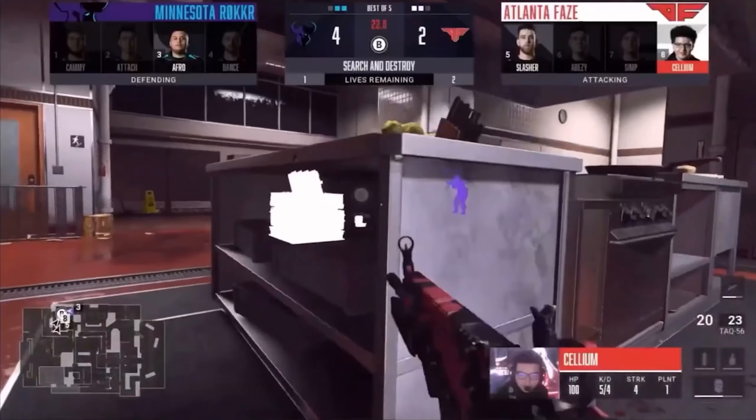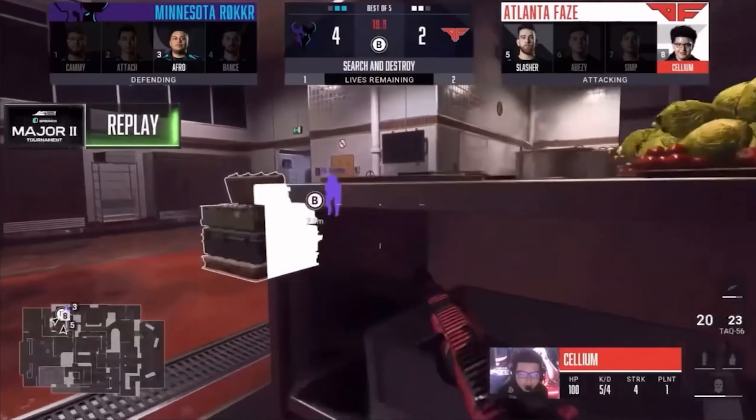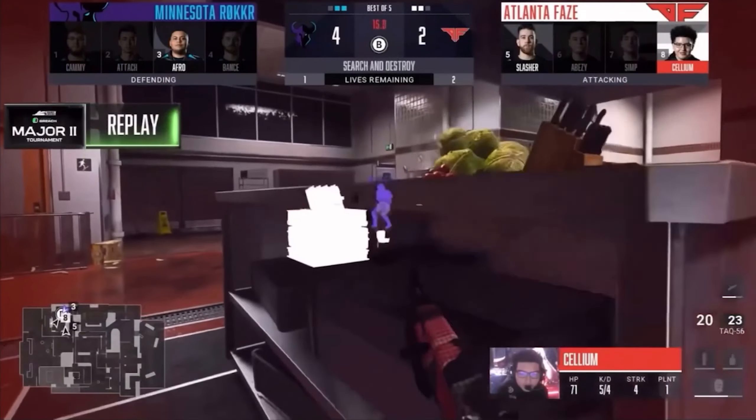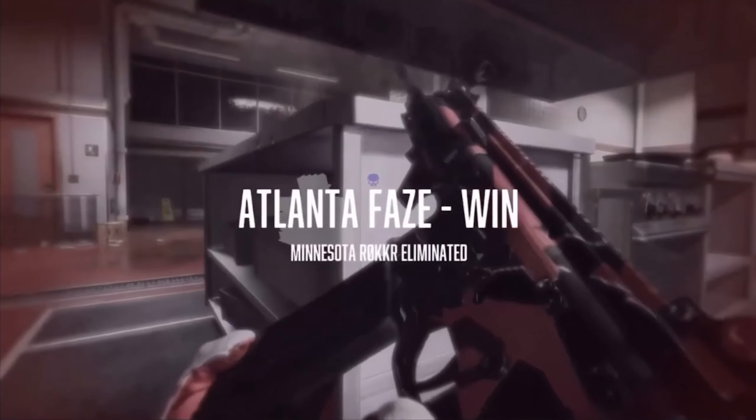If you don't know what snaking is, in essence, it's just bobbing up and down behind cover, making it incredibly hard for your opponents to hit shots on you and helping you stay alive longer and win more gunfights when you are on a head glitch or in any position where you can bob up and down behind cover.